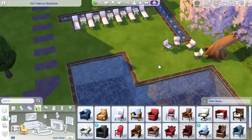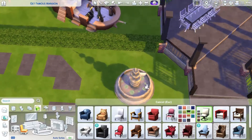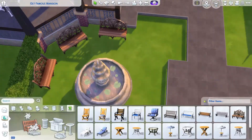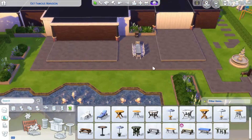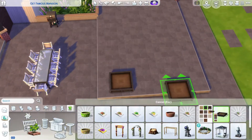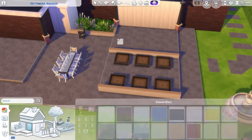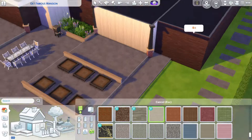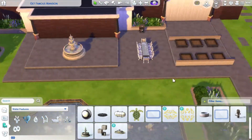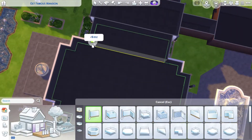I then moved to the pool area and put down some lounge chairs and something to just sit at. Then I moved to the fountain next to the pavilion and put some seating there as well. There are quite a few options to sit, which is probably a little bit excessive, but in such a large space you just need to put something there.